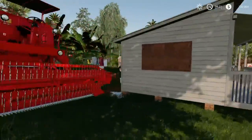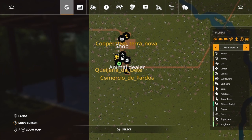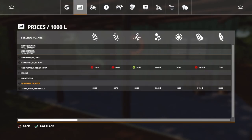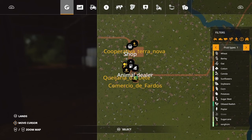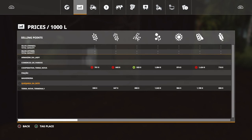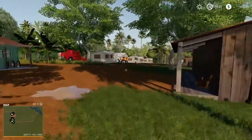Right here looks to be a sell point for milk. Pulling that up on the map — yes, that is this sell point. I don't know how to say any of these names so we're not even going to try. That's about all you can sell there: milk. Heading over here, it seems to be like a barn. Checking the map, that is the sell point where you can sell your silage, grass, hay, and straw.